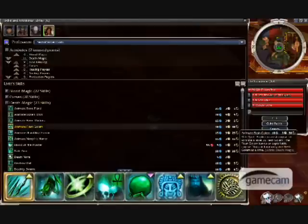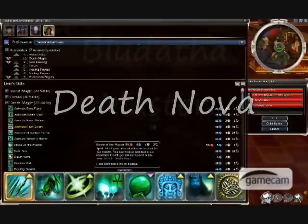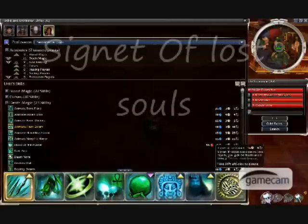For the minion bomber, the skills are: Jagged Bones, Animate Bone Minions, Death Nova, Blood of the Master, Putrid Bile, Protective Spirit, Aegis, and Signet of Lost Souls.